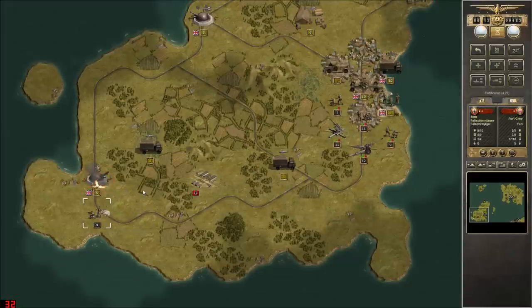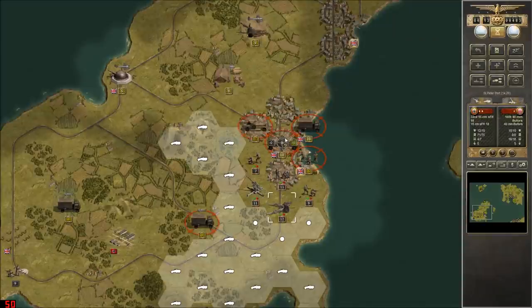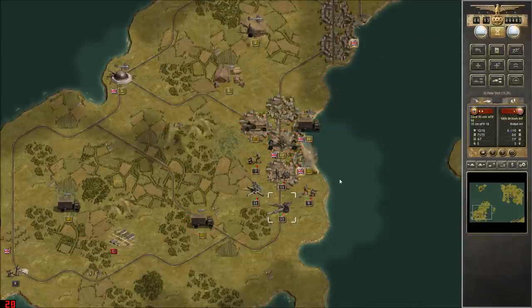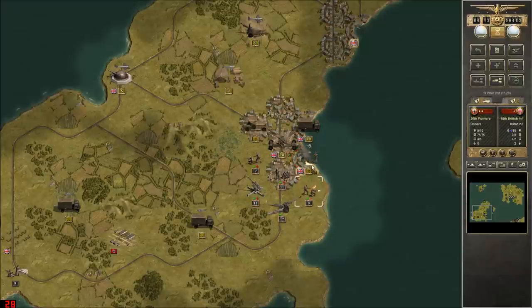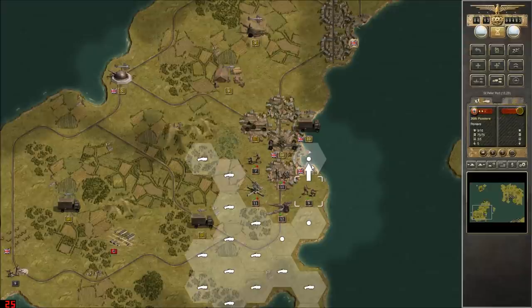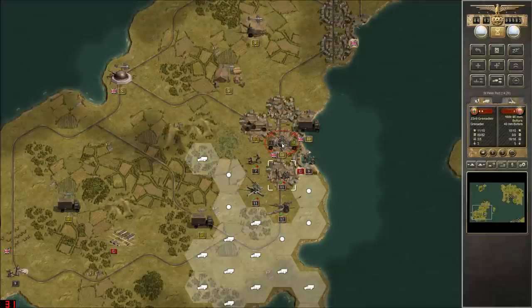We'll start with the airborne assault — which was perfect! They didn't even take any losses. Why can't you be my core troops? We'll hammer those guys again and we should be able to take them out with the 26th Pioneers. Yes — they can capture the port of St. Peter! That's good news.